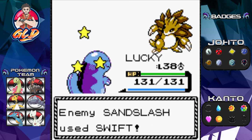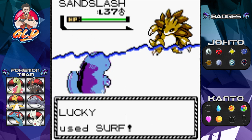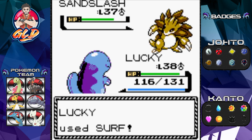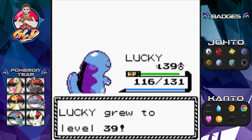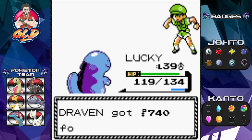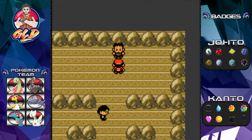Let's go straight for the Surf attack. Sandslash is a little faster, but here comes Surf — one-hit KO! It's been a while, Lucky. Level 39 now — we're gonna get you to level 40. Camper Jerry has been defeated.